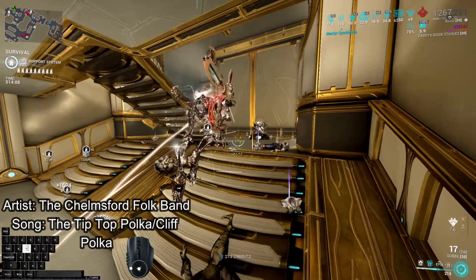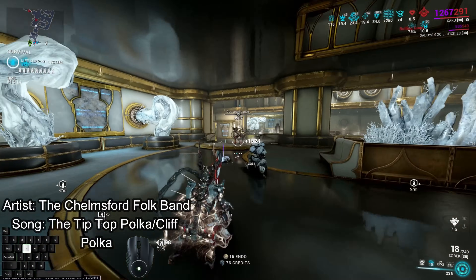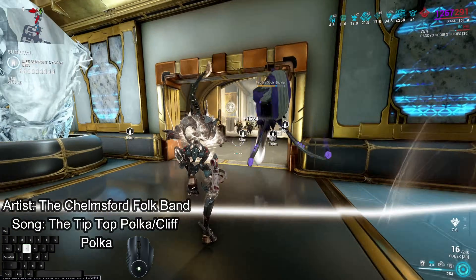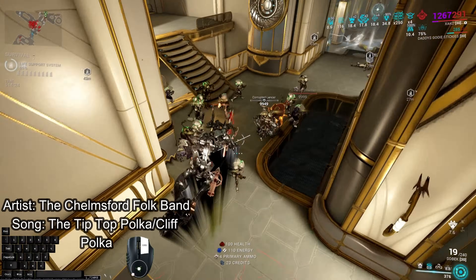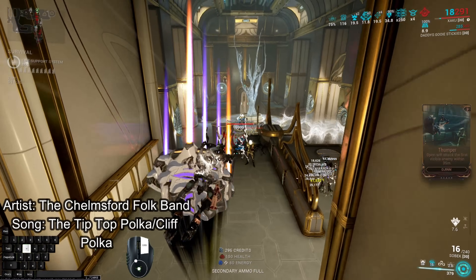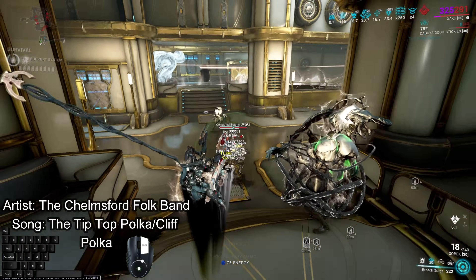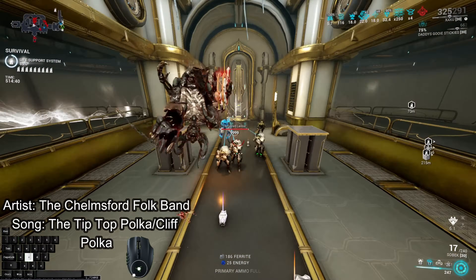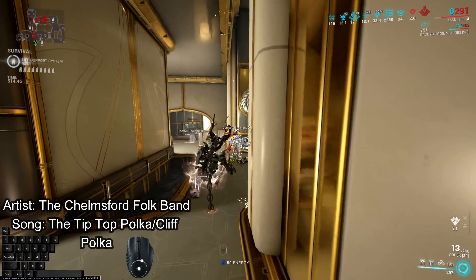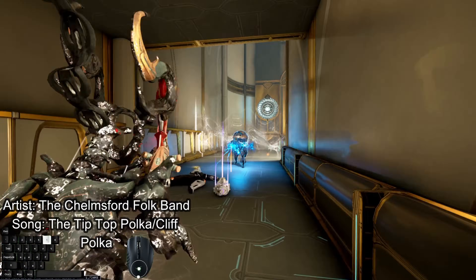The best advice I can give you for developing a strategy with the Sobek is to just play with it yourself and get the feel for it. There's kind of a rhythm to it that you get used to. It's not all that deep or hard — it's just really weird to explain. For my run, the things that kept frustrating me the hardest were the ancient healer units because they put overguard on enemies, and for some reason it turns off your Zaku third. So if you want to put your third ability on an enemy, you have to wait for the enemy to get blasted with overguard and then remove the overguard before you can apply it. It's really annoying.